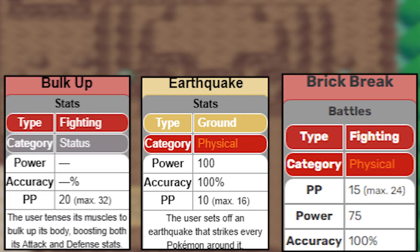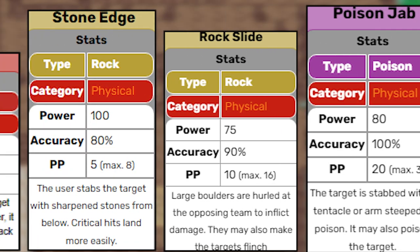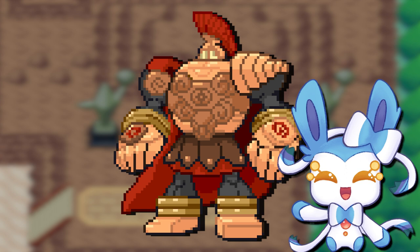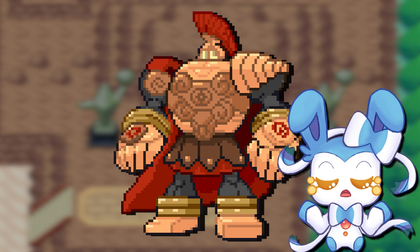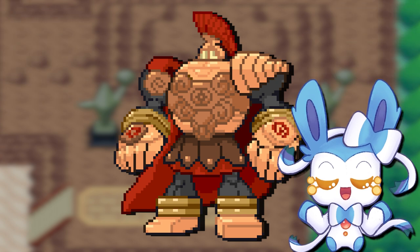Some other noteworthy moves include Bulk Up, Earthquake, Brick Break, Stone Edge, Rock Slide, Poison Jab, Iron Head, Knock Off, and Super Power. Delta Golurk is a good hard hitter with some unfortunate common weaknesses and a pitiful Speed stat. It's not as threatening as Delta Typhlosion and Delta Haxorus, but it's still better than a lot of the other Steel-type Deltas.